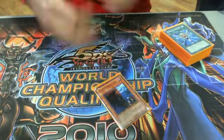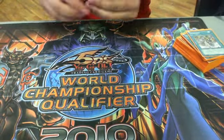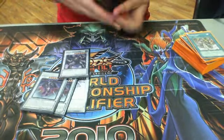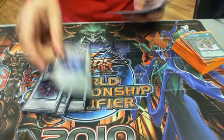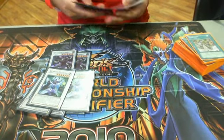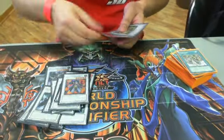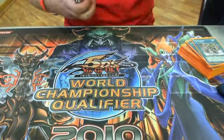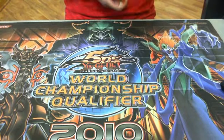Alright. Extra deck — it's the same extra deck; you just want to run some Scrap Dragons and Arcanite. You mainly want to run 3 Scrap Dragons, and you run Arcanite because the Goblins are level 3 and you've got all those spellcasters. The rest are just staples — Stardust, Colossal. Alright guys, this is a local San Antonio player, really good. Rate, comment, subscribe guys, and we'll see you later.